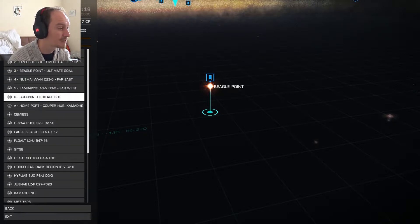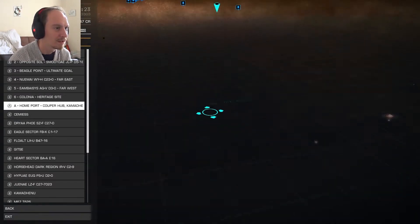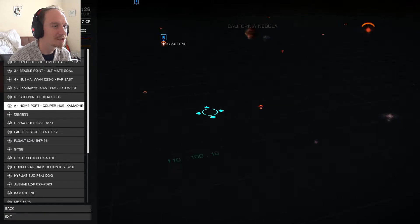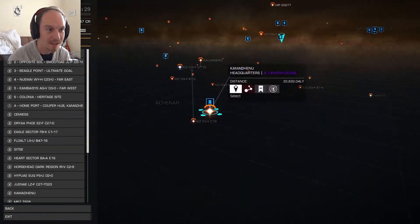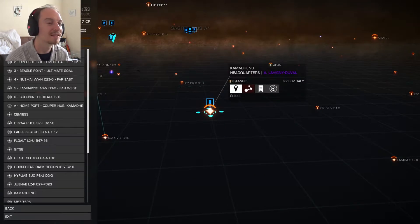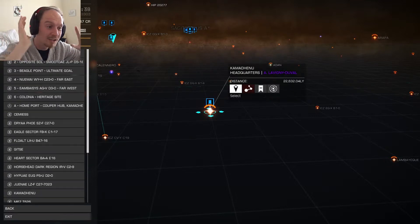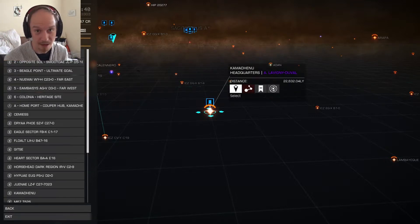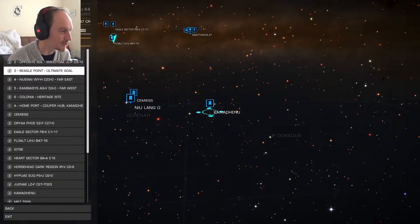After all that, I shall be heading straight back to Cooper Hub, rejoining human space, and hopefully by that point I'll be able to afford an Anaconda. Which means that hopefully at some point next year I will be flying around in an Anaconda with the rest of the guys causing havoc and destroying Thargoids. That's what I want to do — get involved in this Thargoid thing.